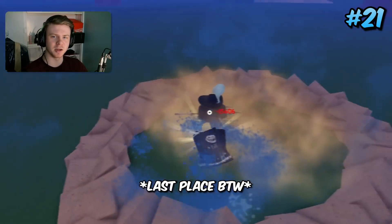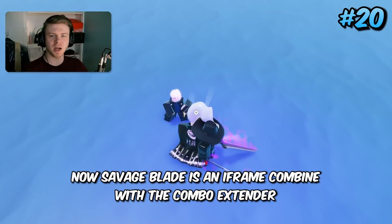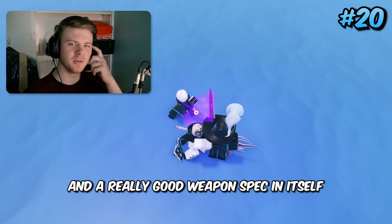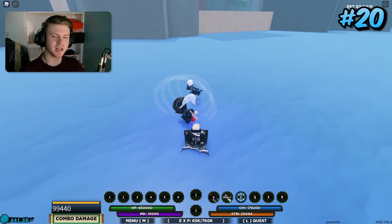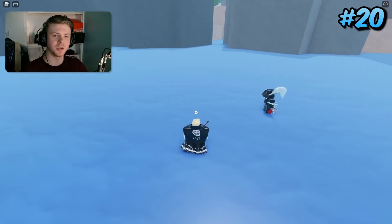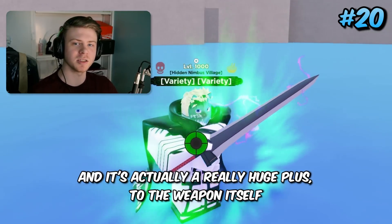Coming in 20th place is an old favorite: Savage Blade. Savage Blade is an iframe combined with a combo starter — it's actually a really good weapon spec because you can iframe out of attacks and simultaneously start your combo if the opponent is close to you. That's a really cool thing to do with weapons in this game and it's a huge plus.